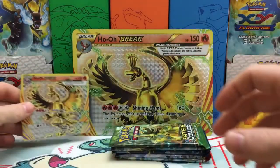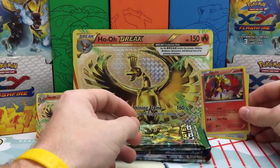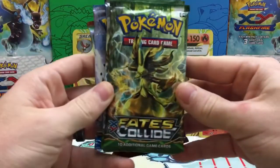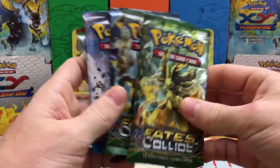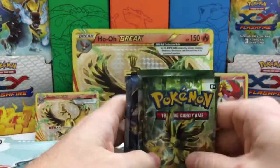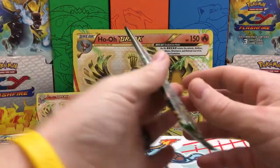We will also set our promos in the back. And then we got our packs. So we have two Fates Collide, an Ancient Origins, Breakpoint, and then Breakthrough. I am going to go in this order, so we will start off with Fates Collide.